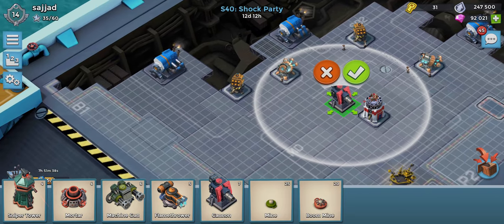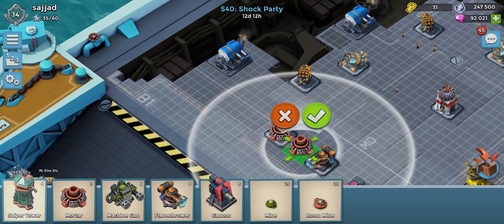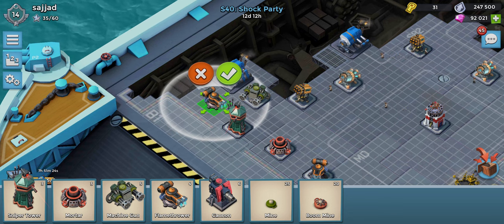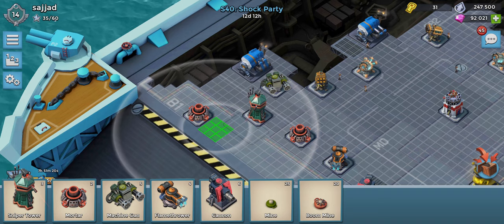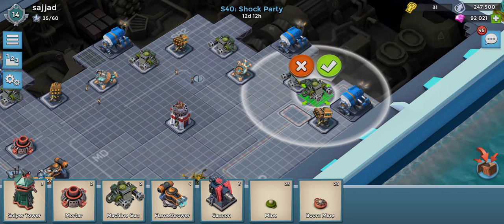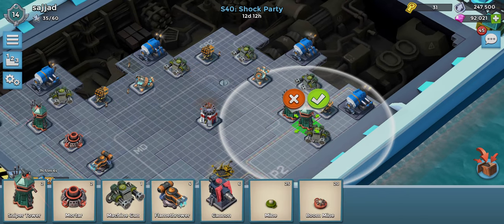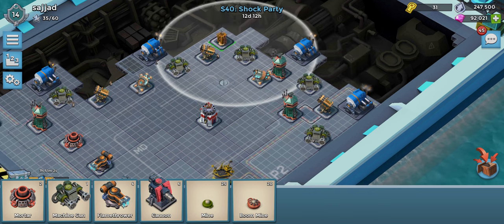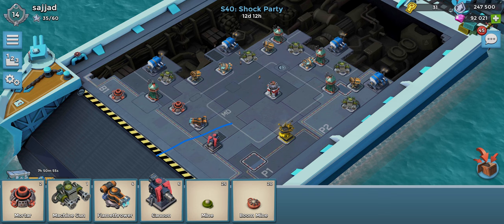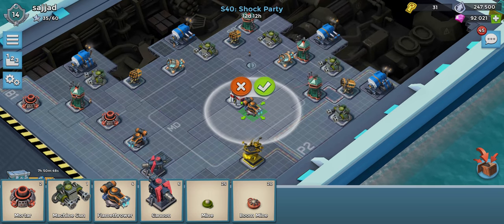Let's spread out our cannons and put some at the front. Let's spread out some machine guns all around the base and add some sniper towers. Typically the best way to beat the top bases is to simply walk straight over and have everything spread out, so we want to try and minimize their ability to do that.